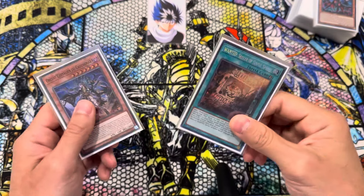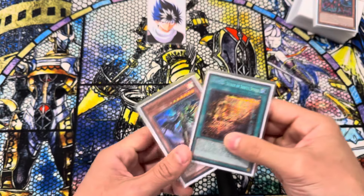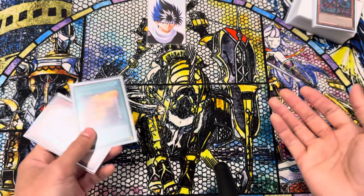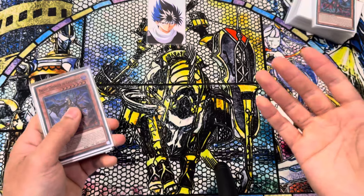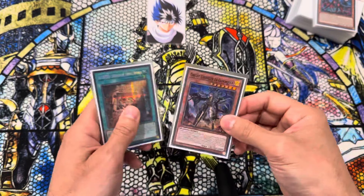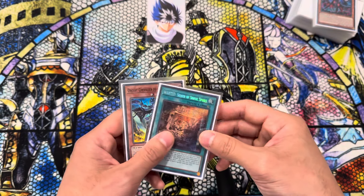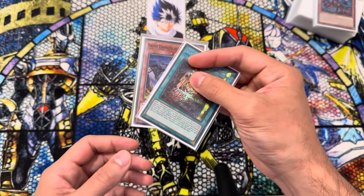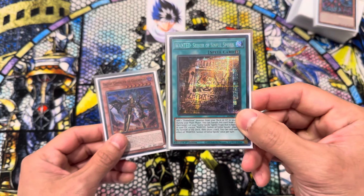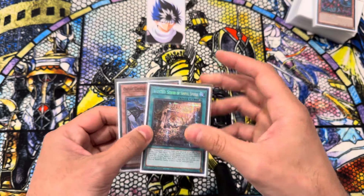What is going on, everyone? Welcome back. This is going to be combo video number three, and I had to whip out the old school Orcust glass panel playmat. I got this in like 2020. The first combo we're going to be doing is just if you open Wanted with Orcust Nightmare. So let's just get right into it.